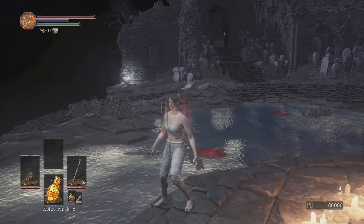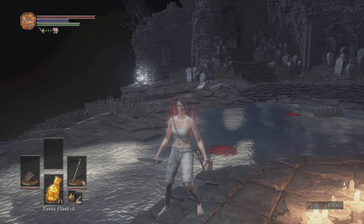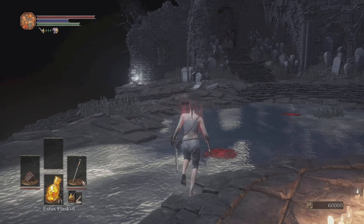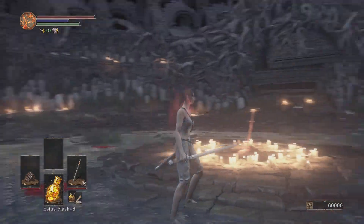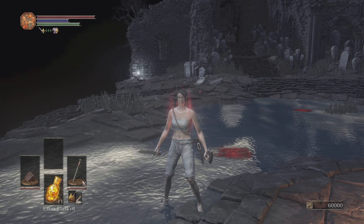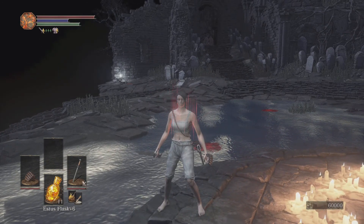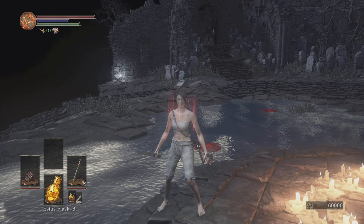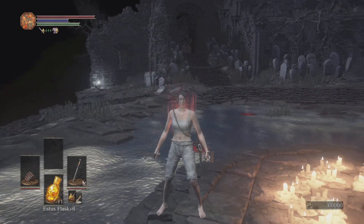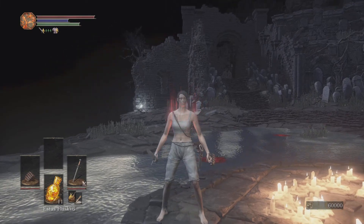We're about to have some fun ones coming up. We still have the Curse-Rotted Greatwood, the Deacons of the Deep, the Old Demon King, and Pontiff Sulyvahn... and Volnir. And we're about to have a plus 10 weapon — when normally you'd fight these bosses with like a plus 2 or 3, some with a plus 4 or 5 or 6. Old Demon King and Volnir you could do with plus 7. We're going to make absolute jokes out of these bosses — I hope you're ready for that. Hope you enjoyed this. I hope you learned something. I'll catch you later.